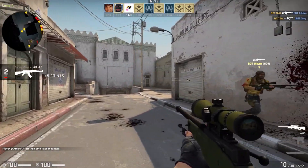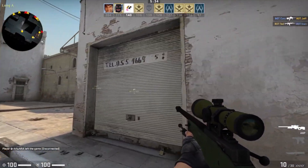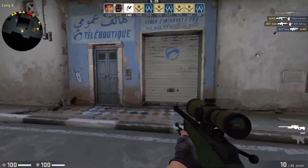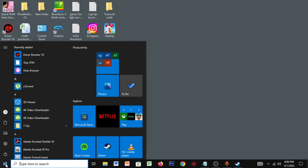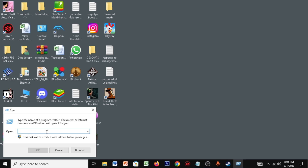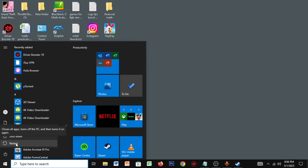For the next step, I've given you some commands in the description. These commands could possibly fix your FPS drops. Copy the first command, then click on Start, type in Run, and open Run. Paste the first command from the description — it's a BCDEdit command. Click OK, and then restart your PC.